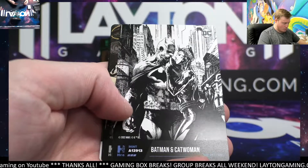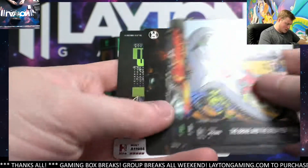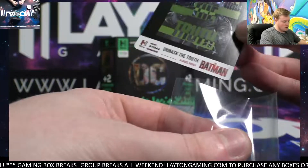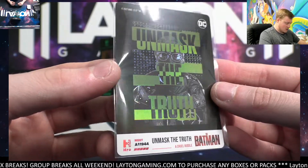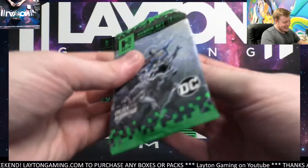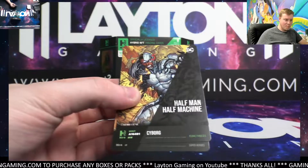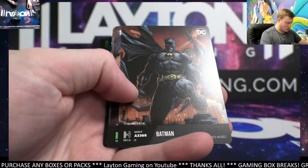Batman and Catwoman — that's a cool sketch card. Wonder Woman. Batman. 'Unmask the Truth' — another Level 5 there. In the app it is considered an L still, it's fantastic — 11944. Nice one Clyde. It is crazy that now we have things that are both cards and NFTs. Batman, 3365 — nice, low number.